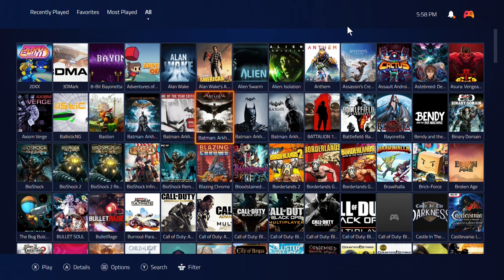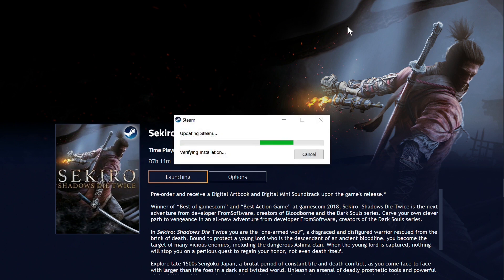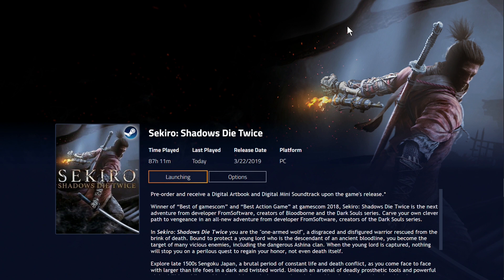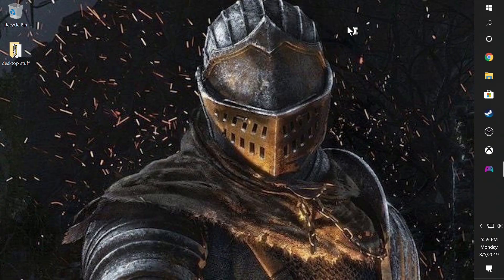Let's launch a game — I'll launch Sekiro. Of course it's going to take a moment because Steam has to do its update thing every single time you start it. Either way, Sekiro is now booting up and is easily one of my favorite games of 2019. Though it doesn't have the same replayability as Dark Souls 3 — once you beat it and get the best ending there's no real challenge left, and there's no online or PvP, so it's kind of a one-and-done experience.